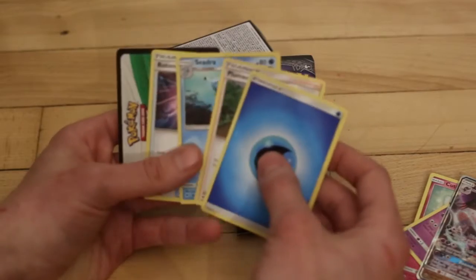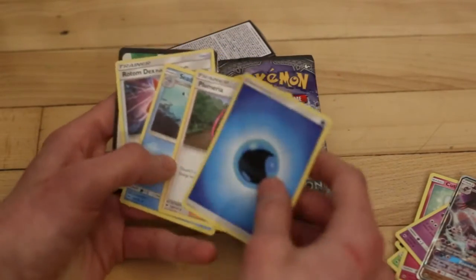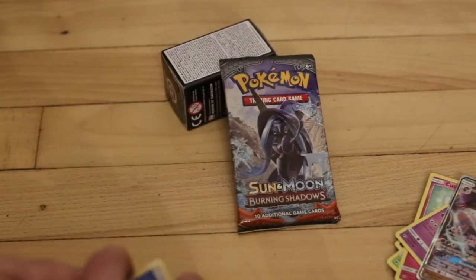And there's four cards from the back. We got a Rompton DX — that's cool. A Seedra. Another one. Charina card and Blue Energy. That's pretty cool.